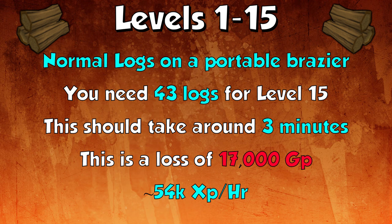From levels 1 to 15 you should do normal logs on a portable brazier. You need 43 logs for level 15 this way, which should take around three minutes and will be a loss of around 17,000 GP. Normal logs give 54,000 experience an hour, which is pretty high for level 1.